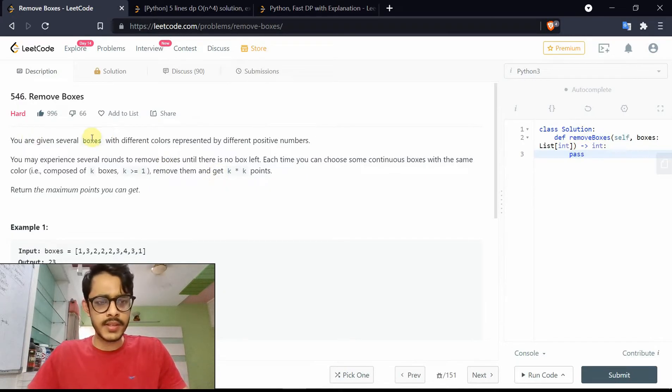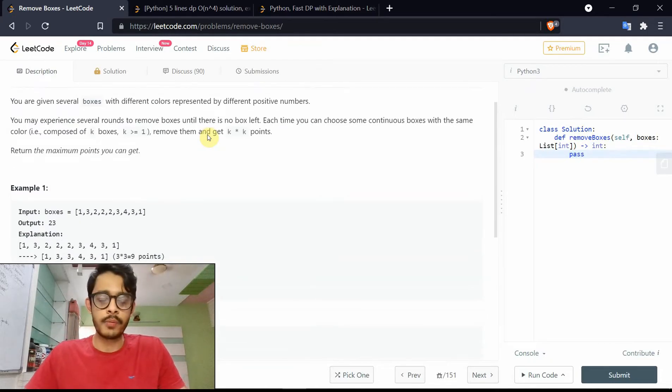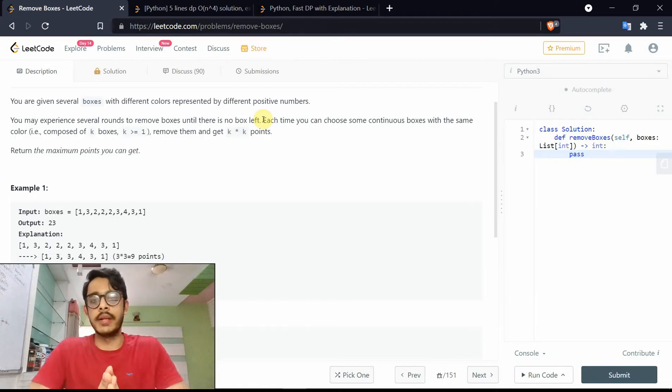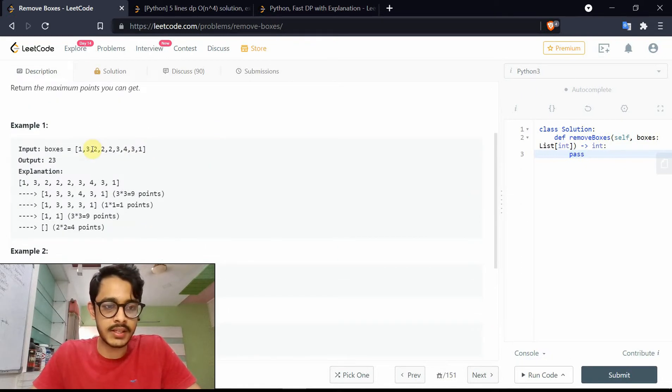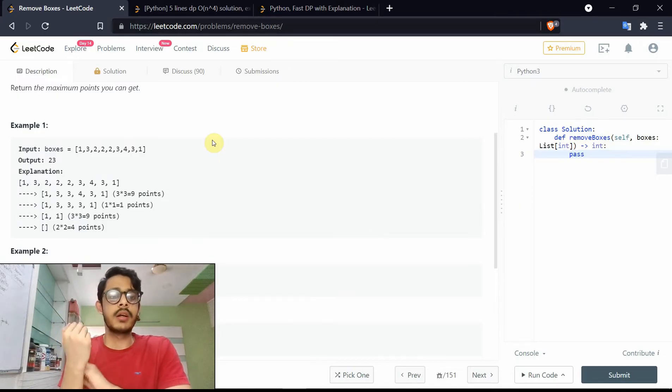We're given several boxes of different colors represented by different positive numbers — for example, one, three, two, two, two, and so forth. One is say green, three is blue, two is red, and so on. You may perform several rounds to remove boxes until there are none left. Each time you choose some continuous boxes with the same color, remove them, and get k-squared points. For a sequence of length three, you get three squared — nine points.